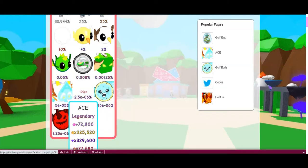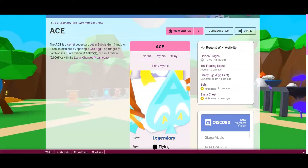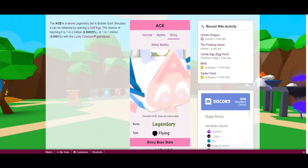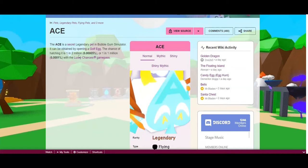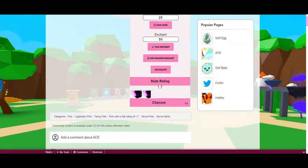And then there's three secret pets. The first secret pet is called the Ace. It is 1 in 2 million, or 1 in 1 million with the Lucky Chances Game Pass. This is what it looks like — pretty cool. There's the Mythic, which looks really cool, and the Shiny. The normal stats at Max Level Max Enchant are 236,000 bubbles, 1 million coins, 1 million gems, and 252,000 multi-currency. So it's 1 in 1 million if you have Lucky Chances, and there are other things you can do to make it even easier to get. If you manage to get it and make it Max Level Max Shadow Enchant, you can get it to 1 million in its coins and gems stat, which is pretty crazy.